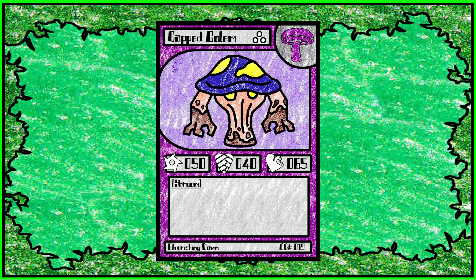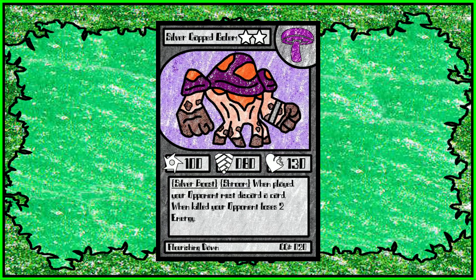Moving on, we've got Cap Golem — one of the best designs. Cap Golem is just a bit of a stat card with okay stats, but he's got a silver boost, which doubles all stats. Cap Golem has two fantastic abilities. To start off, your opponent has to discard a card, which isn't the biggest deal but it's still a nuisance. But when killed — this is the important ability — your opponent loses two energy. That's big.